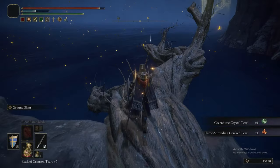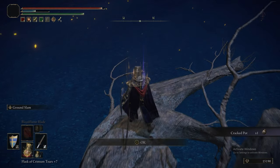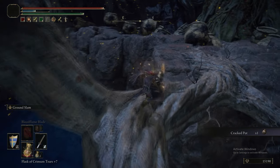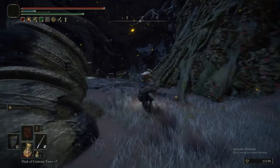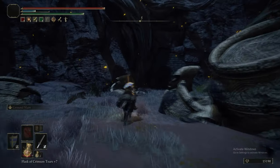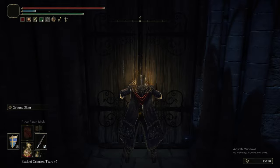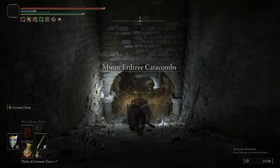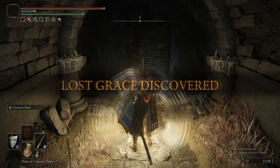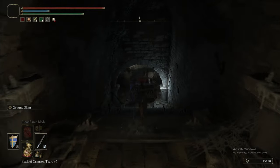We get some cracked tears for that, and now we need to run to the end of this branch — I think it's a cracked pot. Yes! Well remembered. The two tiers we got — one of them is a boost to your stamina, either stamina regeneration or increased stamina temporarily, and the other was the Flame Shroud cracked tear. Now, that means that in future, if you're using fire damage against them and you should be, if you slap that in your physic flask your fire damage will be 20% stronger.